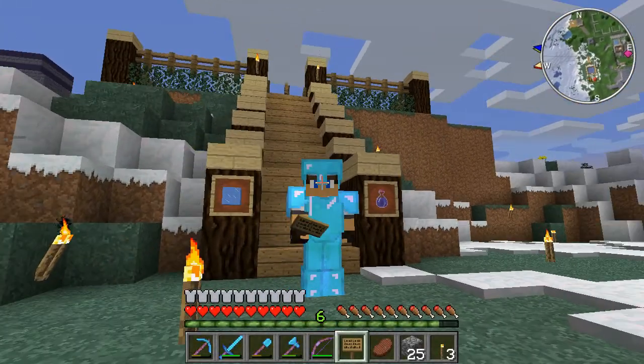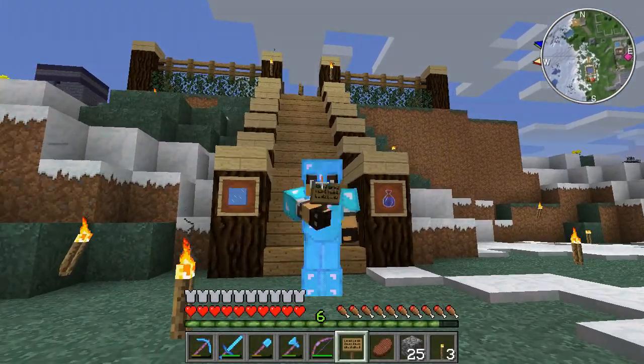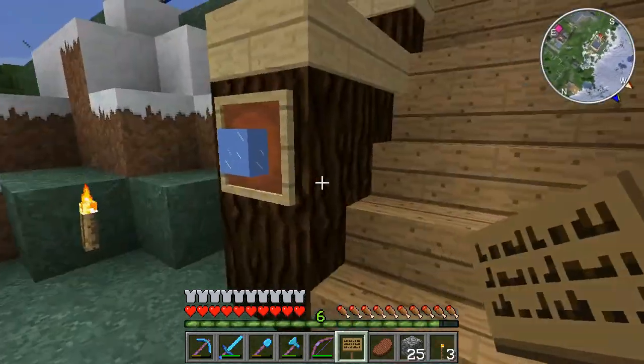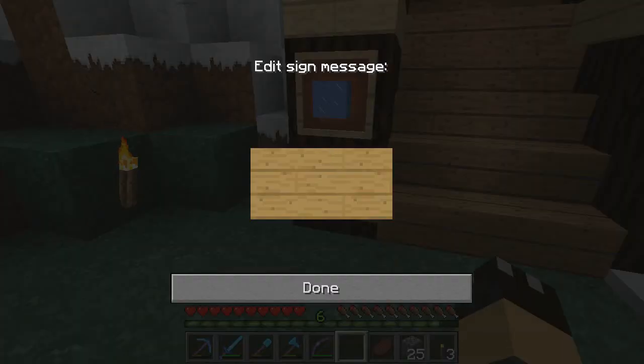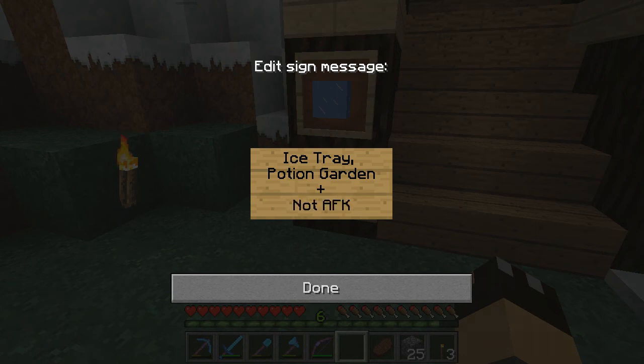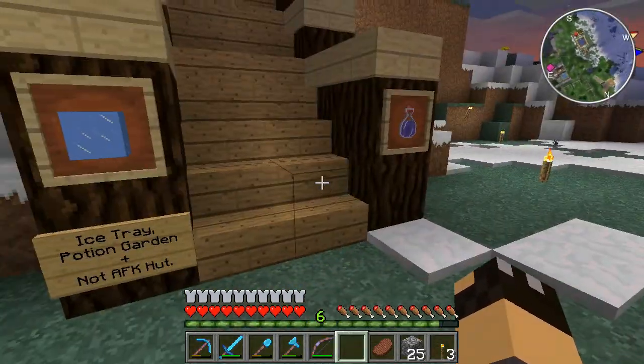Hello everybody, this is Mad Marshman and we're back at the ice tray because Orange had a little accident here. I'm guessing with a creeper and blew up one of my signs. I can't remember what they said. I think it said ice tray, potion garden, and not AFK hut. And the other one said Mad Marshman.